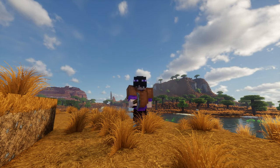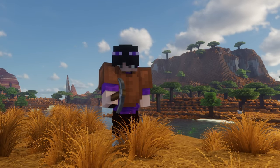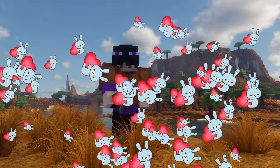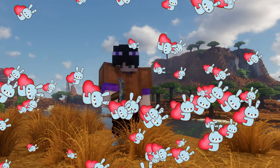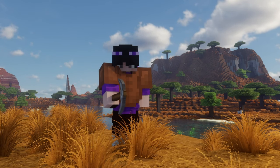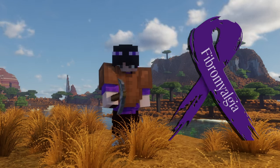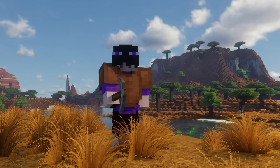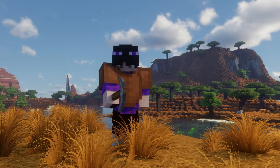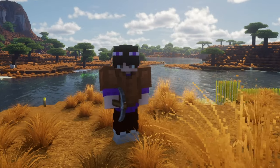Hey guys, welcome back to my Forever Home Minecraft Chill Out Take My Time series. I hope you enjoyed the first episode - you seemed to, so thank you very much, huge thanks for all the likes and comments. When we first spawned into this land I called it Mesa Badlands, and I thought it was a very lucky spawn. However, I've been out in a boat along these waterways and it's an even luckier spawn than I thought - here's why.